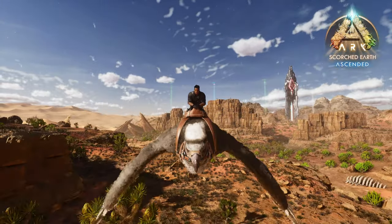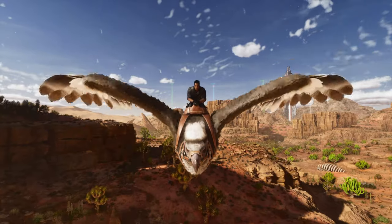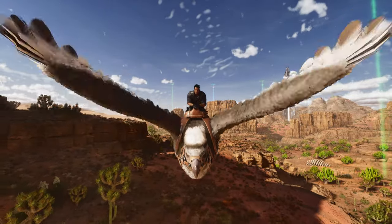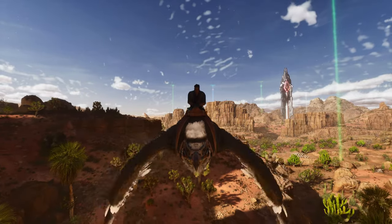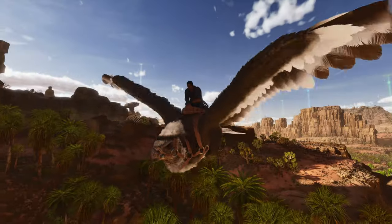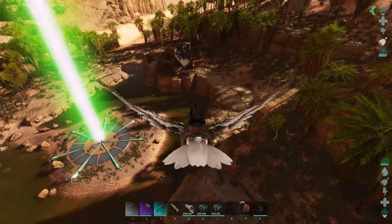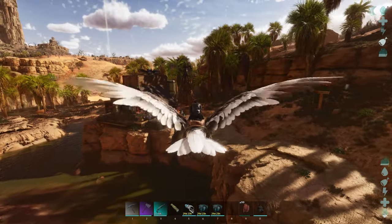Hey, how's it going? Just coming back from a drop run - so much good stuff. Not sure why the drops on Scorched Earth are so much better than the Island, but it is definitely a welcome change. We got a lot of stuff, some of it's going to be for taming today. While I was out doing my drops, I was out in the actual dunes and found a couple things. Got some stuff on our map, plus we got a ton of stuff in here to go over, so it's been pretty nice.